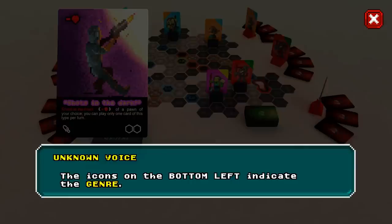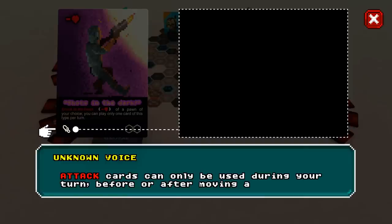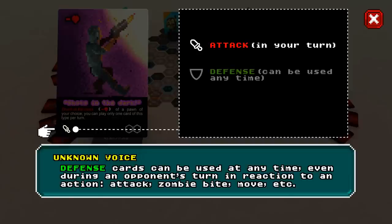The icons on the bottom left indicate the genre. There are three types. Attack cards can only be used during your turn, before or after moving a pawn. Defense cards can be used at any time, even during an opponent's turn, in reaction to an action.